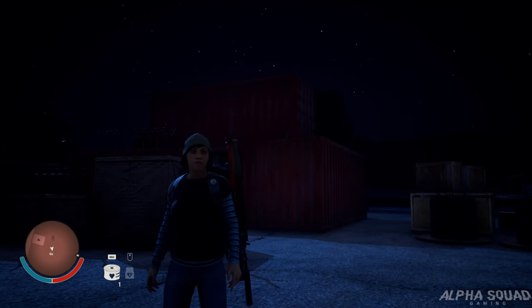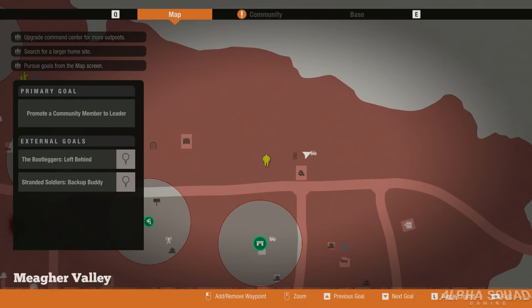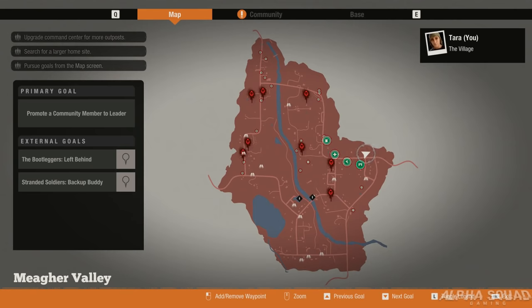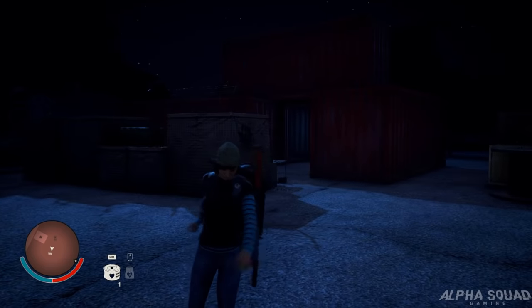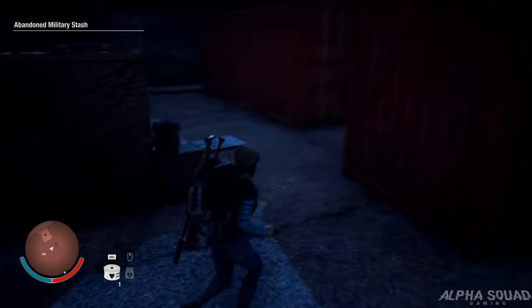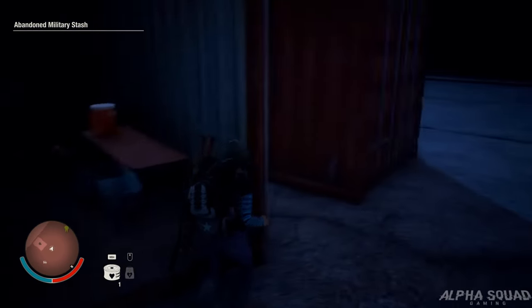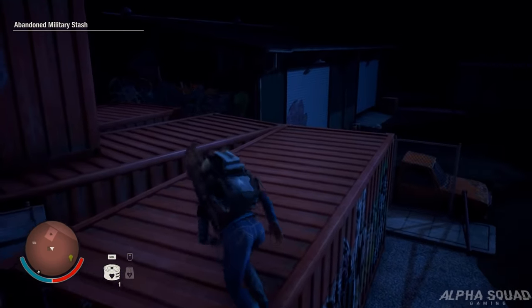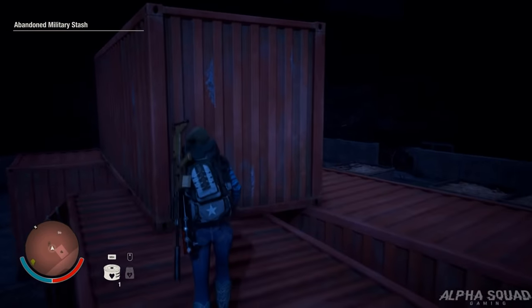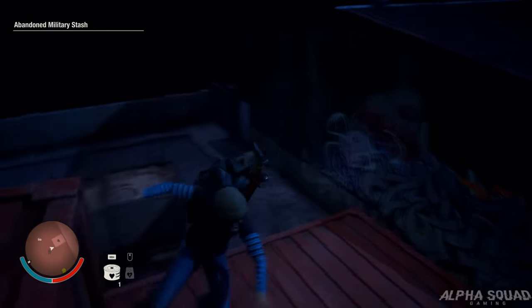Here we are at the fourth and final military checkpoint outpost. This one is up here in the top, sort of middle right-hand corner of the map. It is just an abandoned military stash, so there's not a whole lot of stuff here. We got a juggernaut right over here - I'm not even going to worry about him right now. There are two or three containers in here that you can loot, and then up on top of the actual shipping containers there's some stuff you can loot as well. Most of the military checkpoints here you can actually set up as outposts, which will generate you either medical supplies or ammo, which is huge in this game.